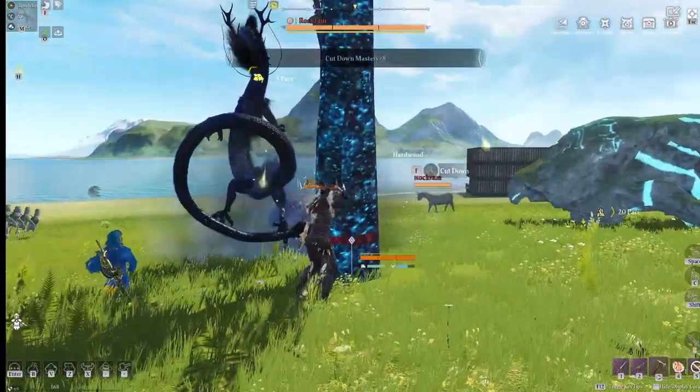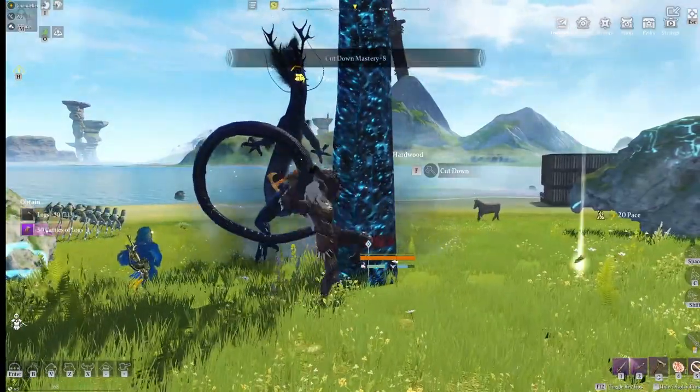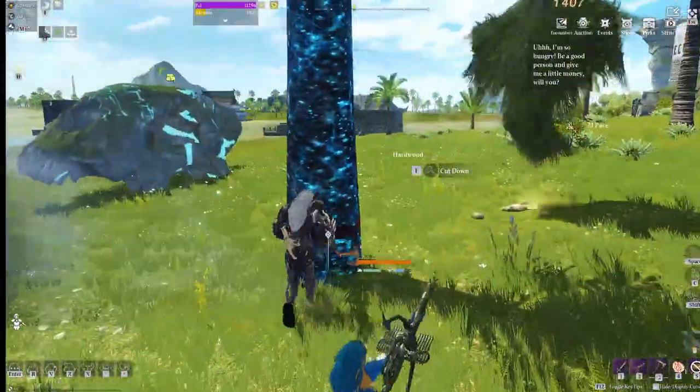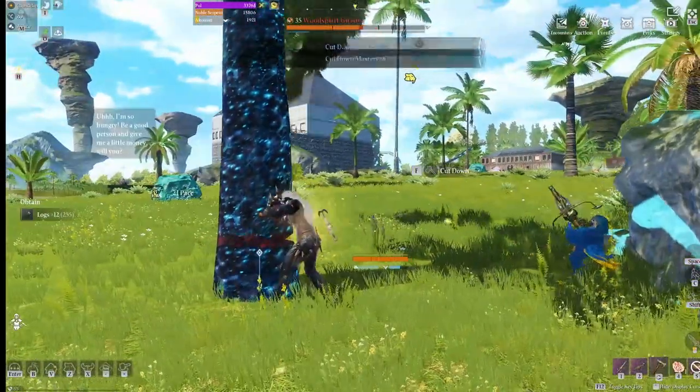You can be chopping this tree down and he's gonna pop up, so go ahead and smack him so your tenant and your pet know he's a target. He's highly dangerous and you don't want him hitting on you. I poke him — like hey, what's going on — and then I go back to cut my tree down because I ain't messing with that wood spirit guardian.